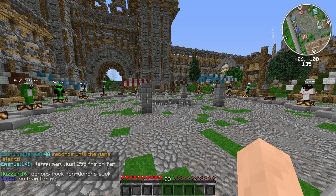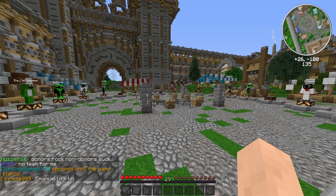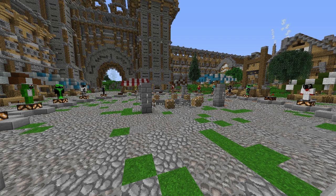Hey guys! Dalcy here and welcome to another Hunger Games Challenge. Today's challenge is the F1 mode challenge. In the F1 mode challenge, what you do is you press your F1 key and BOOM — your heads-up display is gone.